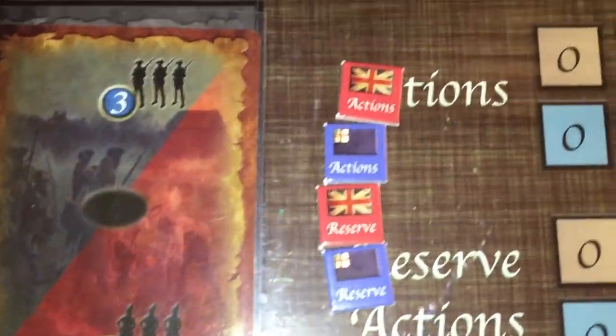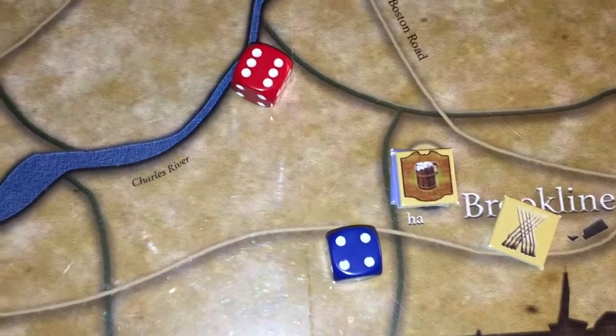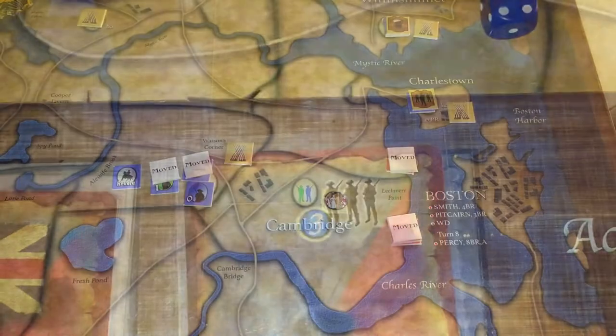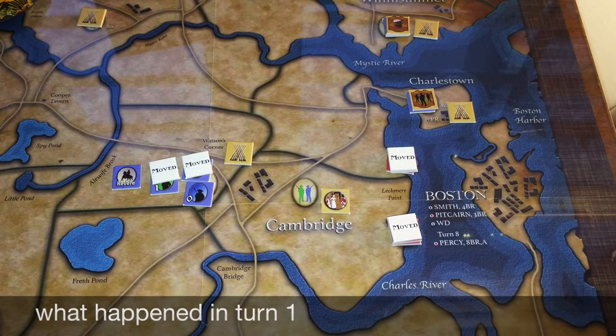When turn one starts, we move to the card draw to see our actions — both sides have three actions potentially available. I roll two d6s to determine who goes first; in this case the British go first. We each take our three actions to open the game.